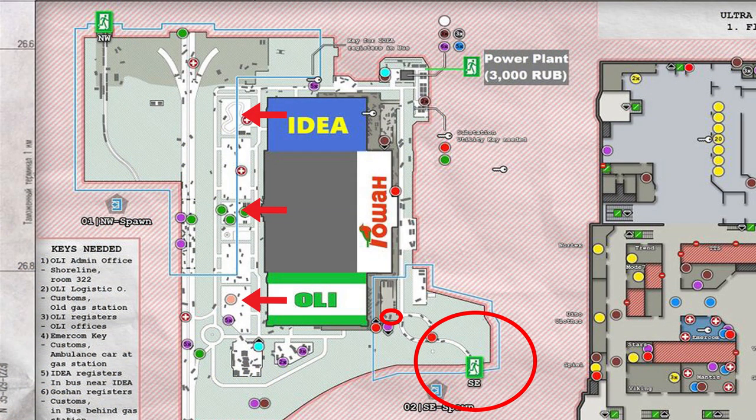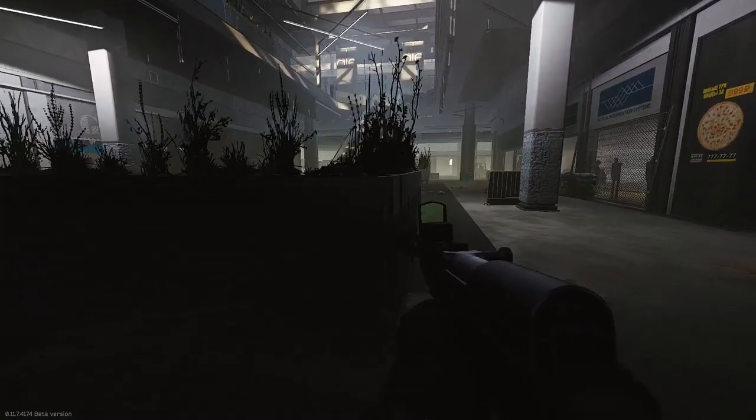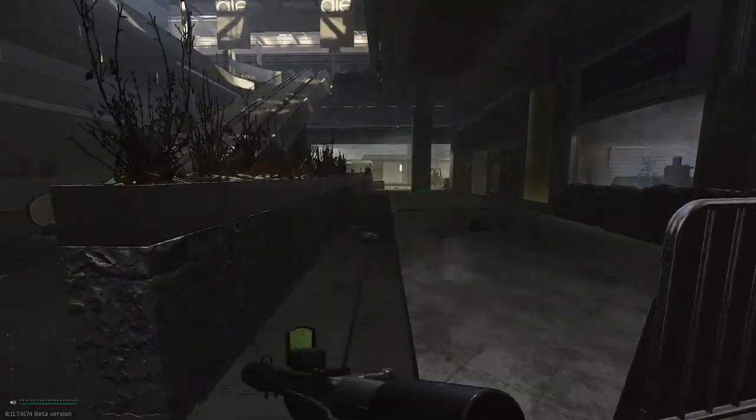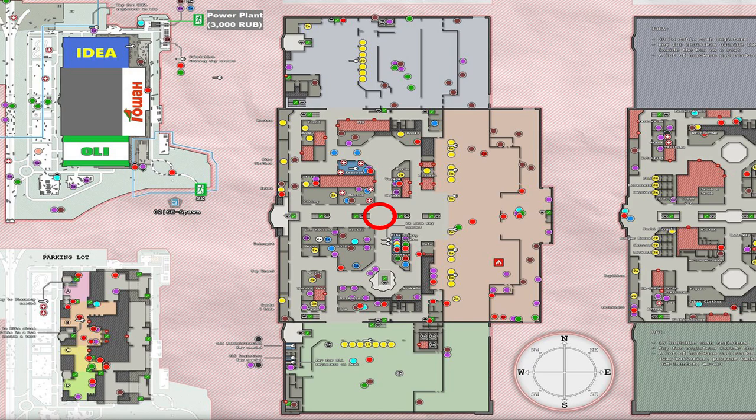Now if you are at the front of the mall and don't really know where you are and you want to get out the front, and your extract is south, just remember you have to go left - just go left and left again once you hit ONLY. Then once you go all the way down you're going to hit the Southeast extract. I'm going to show you a couple easier ways if you're in the mall to get to this extract. We're at the center of the mall and we're going to push all the way to the back of Goshen, all the way right, and we're going to be at that extract.